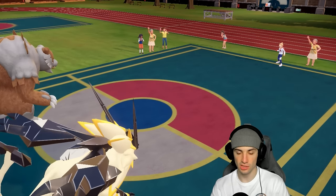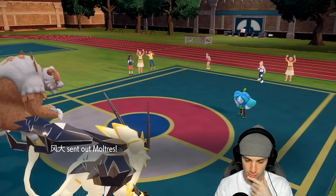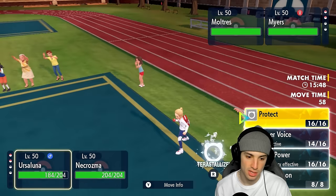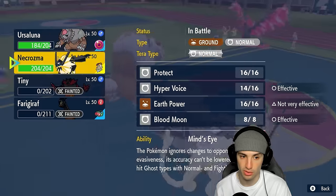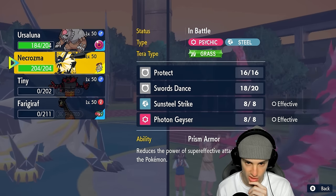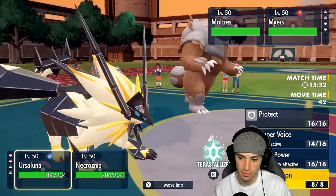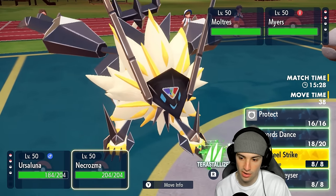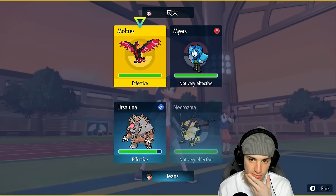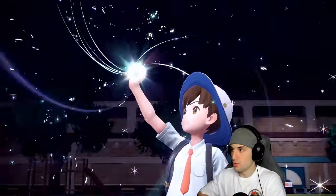Trick Room finally ends — their final two Pokemon are Ogerpon and Moltres. This is where things get weird because Tera could help Ursaluna, or we could Tera into Grass on Necrozma since Dark typing isn't looking good against the Psychic and Steel. I'm thinking about Blood Mooning this slot and then going Tera Grass with Sunsteel Strike into the other slot.